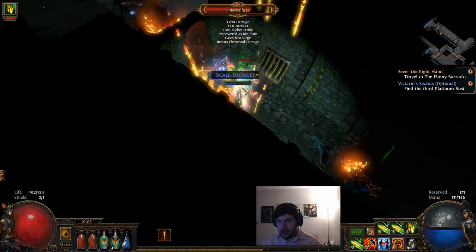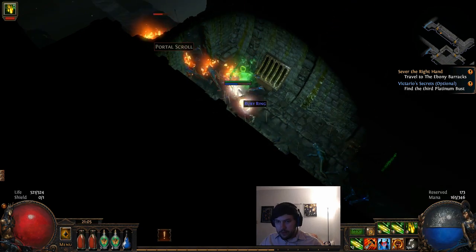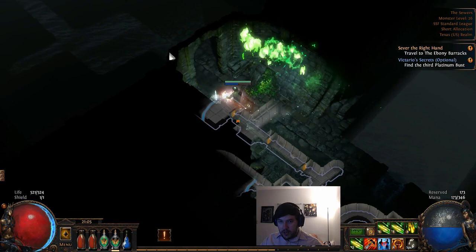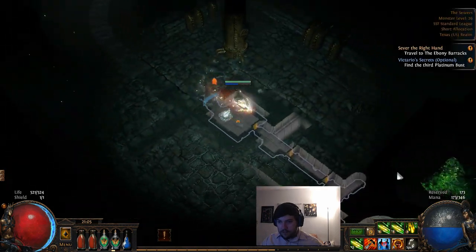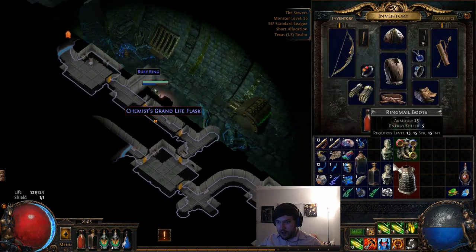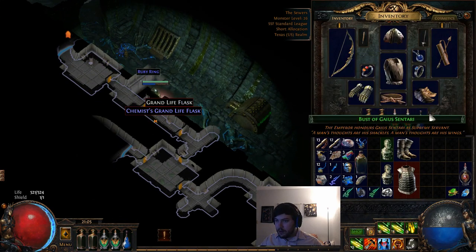We got a four-link item right there - I'm going to go ahead and grab that because we need it. We didn't find the third bust so I'm going to go back. I can now equip the giant life flasks.